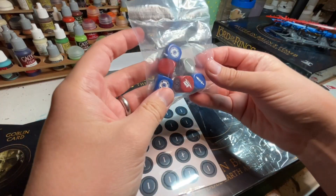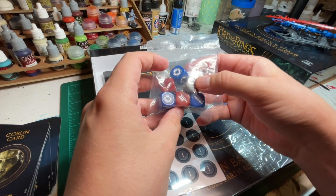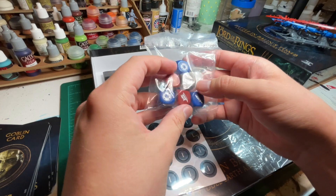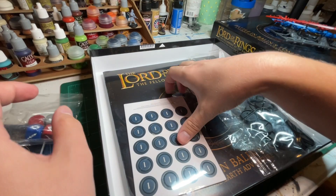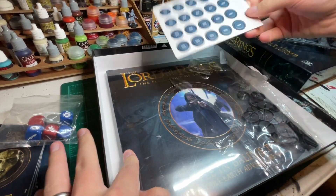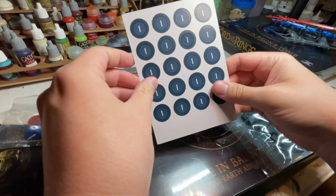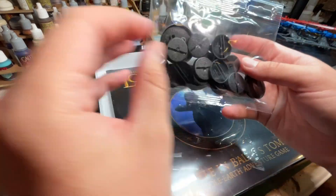We have dice — three blue dice for the Fellowship, a gray die for the troll, and two red dice for the goblins. And then we have wound tokens here, which just signify a wound, and bases for all of our models.